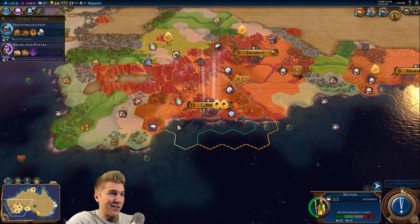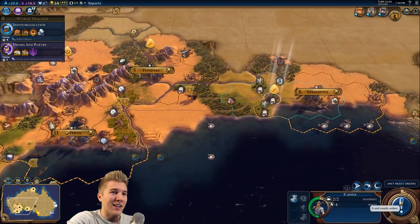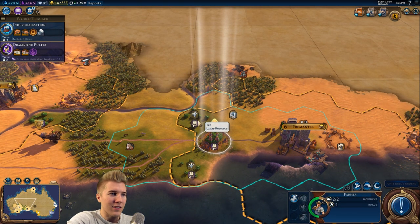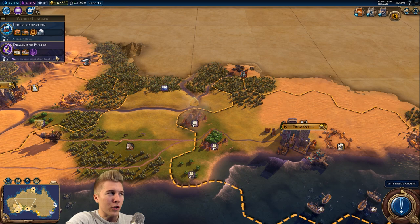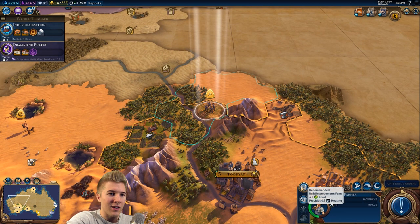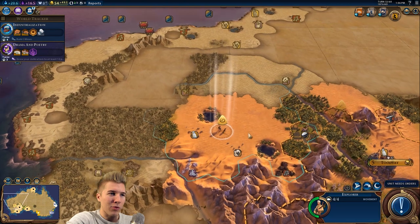I have two settlers now — holy crap. I don't even know where we're going to put a second spot. We're definitely going to put one out by the sea because that was really useful last time around. You have five builds — that's great! So within the next few turns we should probably purchase one more farmer and then switch it up to grazers instead. We slapped down a farm there and we do have some exploration taking place.